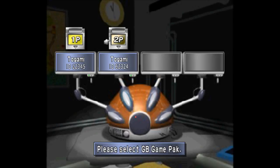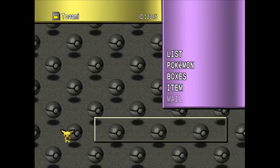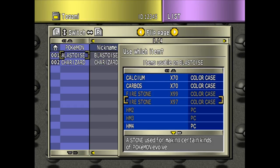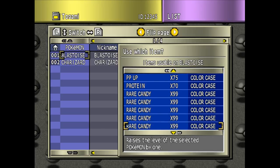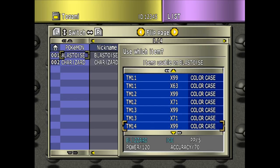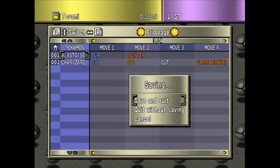We go ahead and save and quit here, then swap the game to Yellow. We will be teaching it the move Counter as part of this example. We go here and use Item. As a side note, I wish Bank had this because you can store items between 1st and 2nd Gen, and it's super useful when you want to teach stuff — especially when you pack in a bunch of items like I did here.